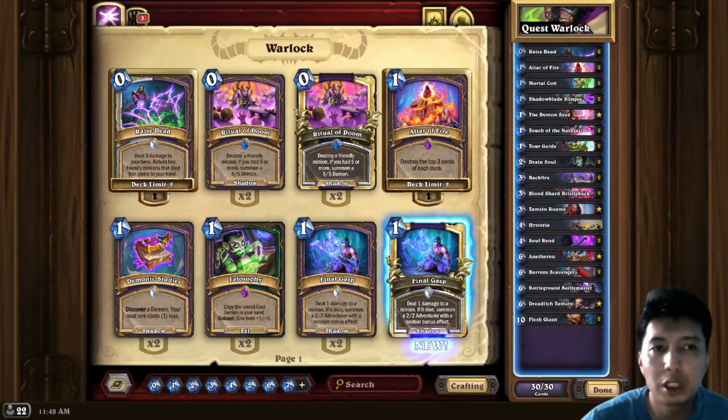For aggro matchups, you want to keep anything that heals you — Touch of the Natrazim, Drain Soul. If you have one of those cards and Tamsin's Roam, I suggest you keep Tamsin's Roam, especially on the coin; going first, maybe not. Also I'd like to keep one Bloodshard Bristleback just in case — sometimes if you Altar Fire, two of them get hit and you don't have ways to heal for six. So sometimes I keep that if I'm facing Hunter or even Paladin.